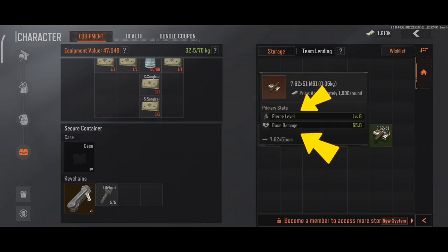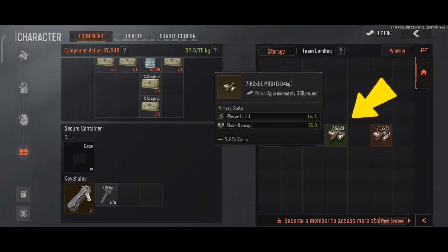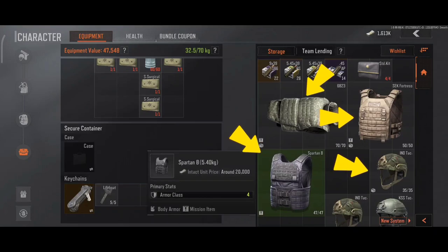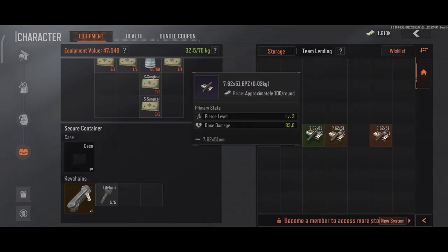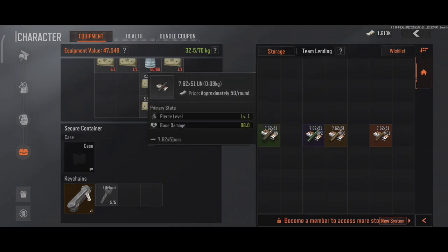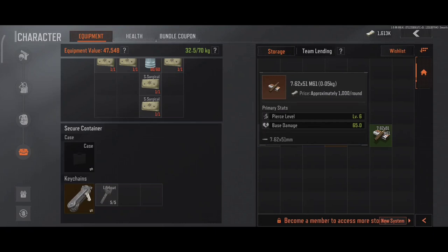You'll notice two main stats in each ammo type: base damage and pierce level. Base damage is how much damage the bullet does upon impact. Pierce level is the penetration level — for example, tier 4 bullets can penetrate tier 4 armor. However, if you use tier 4 bullets on tier 5 or 6 armor, you'll deal very little damage and have a very hard time killing the opponent.